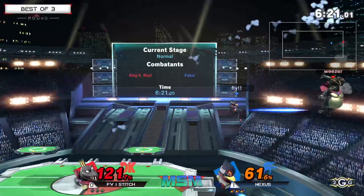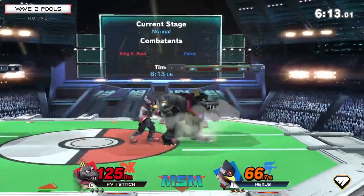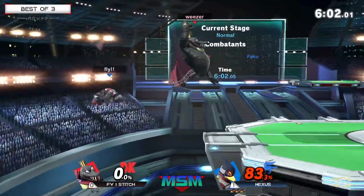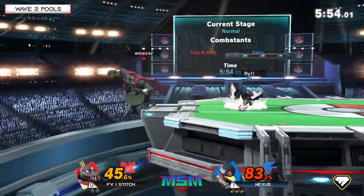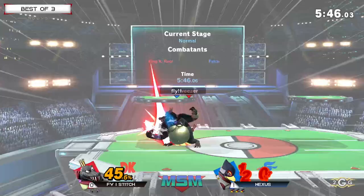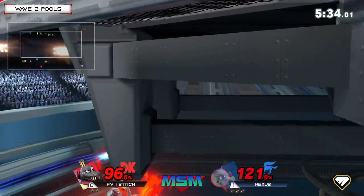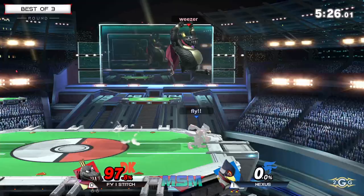K. Rool can just reflect the cannon ball back, so it depends on who reacts first. The heavier weight on K. Rool is helping though — Falco's back airs are not enough to take out K. Rool at earlier percentages like they would on Rob. However, once you reach that certain threshold around 130-140, Falco's back air really starts to matter. The side special clipping — just like that. Stitch looking for answers, waiting for the reflector. Finally finds it, goes for up smash — interesting, it would have KO'd. Lens the up throw — the spike attempt, but K. Rool is safe in the propeller. K. Rool secures the stock.